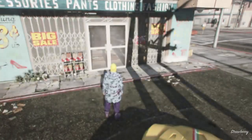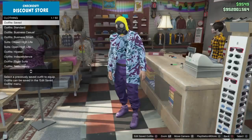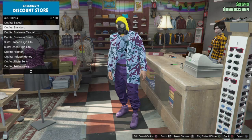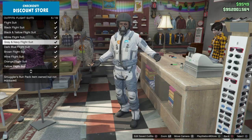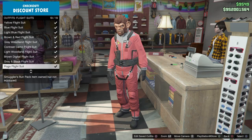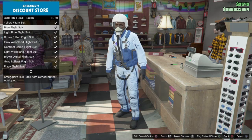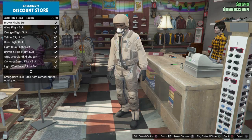For this to work, you want to just walk in. I have this outfit saved — it's my no-torso glitch, I will link that in the description. I'll also link my purple joggers and orange joggers glitch in the description. Go down to flight suits — I have purchased every single one of these. What you want to do is make any of these active.